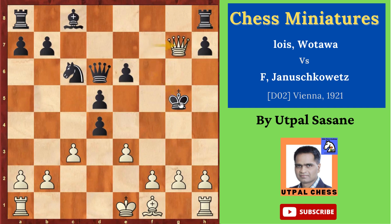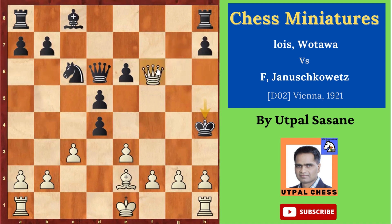Queen takes g7 check — King has to move. Actually after Queen f7 check, Black resigned, but we are seeing how to finish it. So Queen takes g7, and now King h5 is the best. After that, Bishop e2 check — the King has to move here, there is no other move. So King h4, and now there are lots of checkmates: Queen f6, Queen h6, or even Queen g4. This is how White won the game.